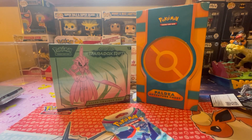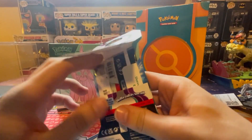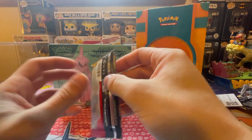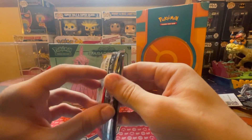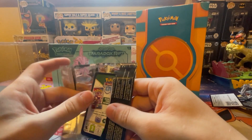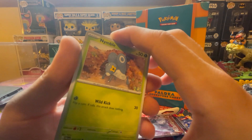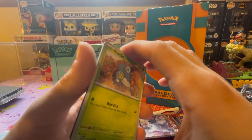They evolved! Got the Chimchar, Chi and Pow. We got the Chi and Pow art. What else have I done recently, what have I been doing, what has Sab been up to?